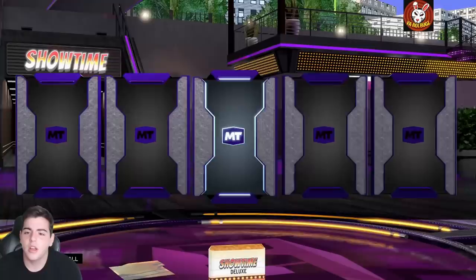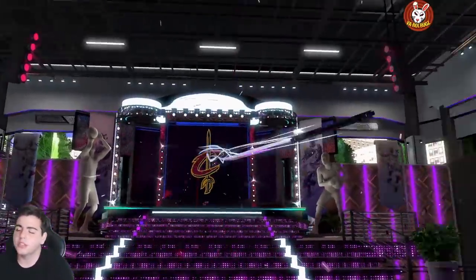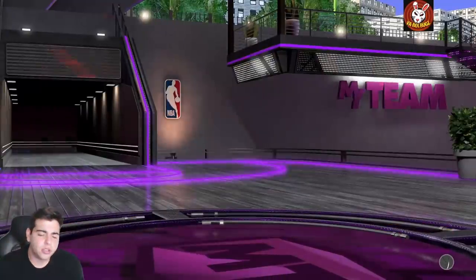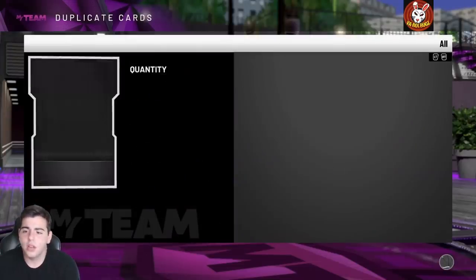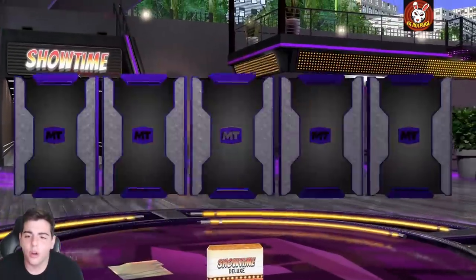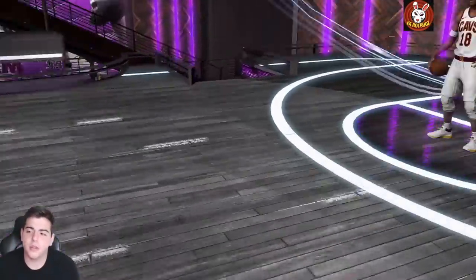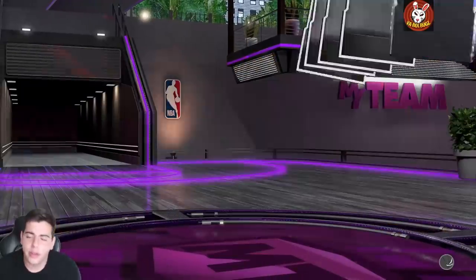We're gonna keep going — let's pull the rest of our MT. We got one pink diamond pull. Are we gonna pull a galaxy opal? Most likely definitely not, but hopefully. Hot Rod Williams again — he is so easy to pull. These packs are booty, I'm not gonna say they're good. 17,000 MT per pack is straight cheeks. If you guys really want to pop the packs, good luck. We're gonna pull the rest of this MT and hope for an opal.